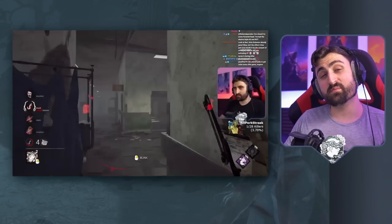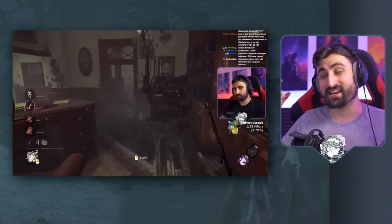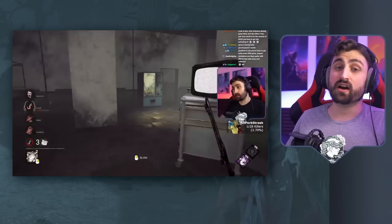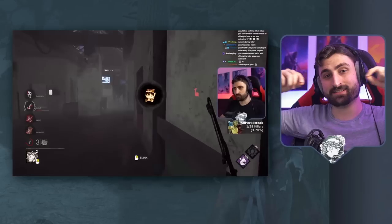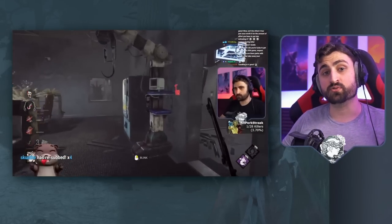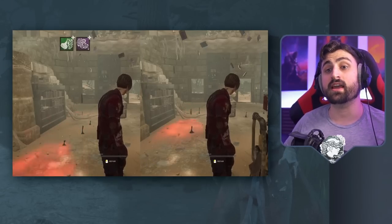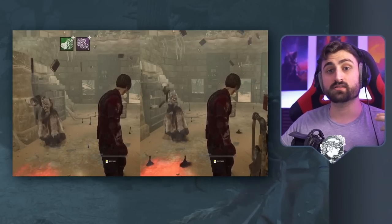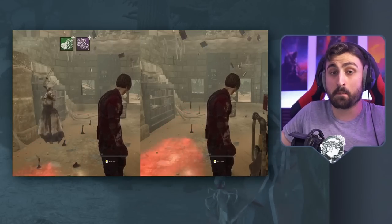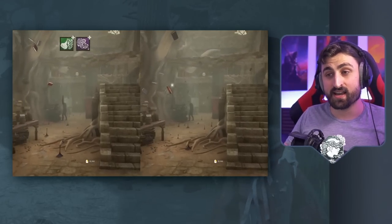Starting off with an honorable mention, we have the Nurse, which was possibly the worst offender and greatest example of this in the game up until somewhat recently. She used to have range add-ons that extended the distance she could teleport, but they did not extend the time it took to get there in a proportional manner. This meant that these add-ons made the Nurse faster at teleporting anywhere — even close distances would be teleported to faster with these add-ons, which made already the best killer in the game even more oppressive. It was terrible.